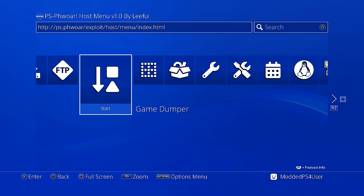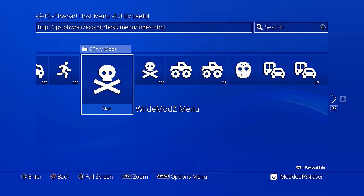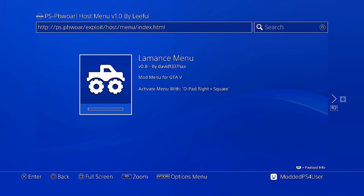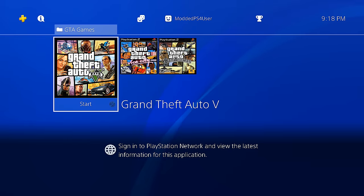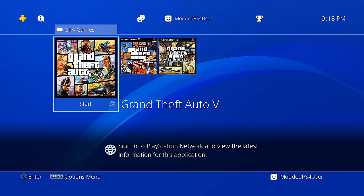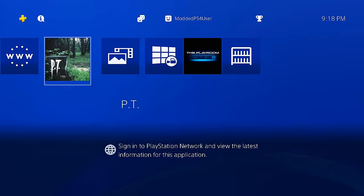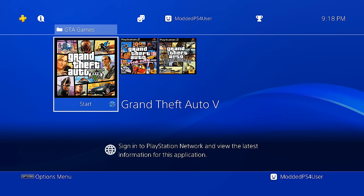We can do anything that has to do with modding or exploiting. So we can now go into the GTA 5 mod menus folder and load a mod menu. Let's load up the Lamance menu. You just click on the mod menu you want to use and wait for it to load. Lamance loaded 5.05 — please launch GTA 5. My GTA disc wasn't in the console, so let me go ahead and put the disc in. It's pretty cool how this stuff works. I was watching a lot of jailbroken PlayStation 4 videos before I got my jailbroken PS4s, and now that I have it, it's just so cool. Even though you can't go online, there's really no point going online anyway — it would ruin the whole online community.